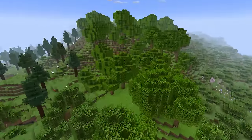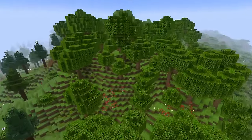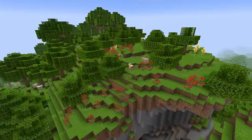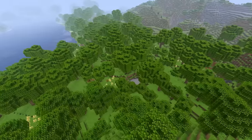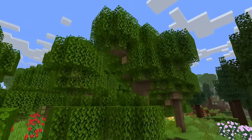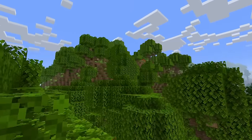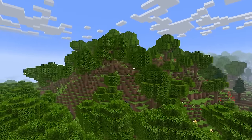I realised I didn't actually state the name of the last biome because it was just that boring — it's called the Woodland. This is the Old Growth Woodland, the last biome on this list, a variance that features predominantly huge oak trees as opposed to the normal-sized ones of the original. This single change alone makes the biome 100 times more distinct and, in spite of its simplicity, actually makes me like it a fair bit. Concluding this list on a comfortable C tier.